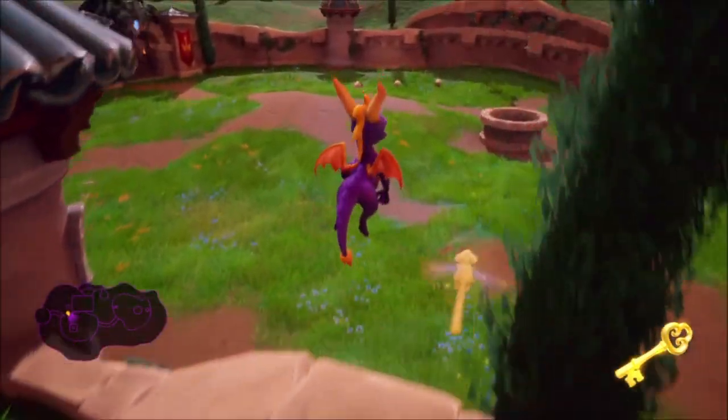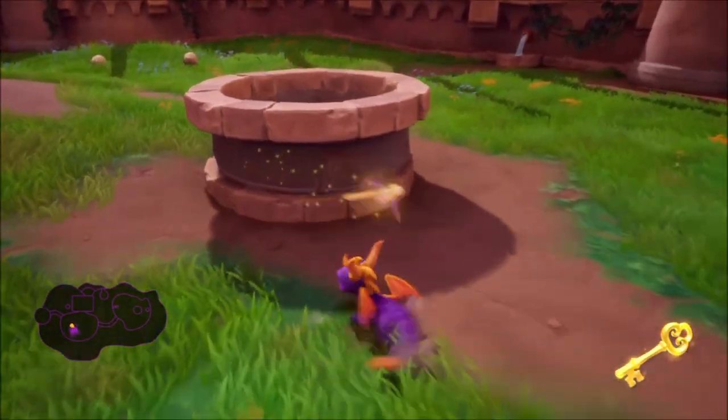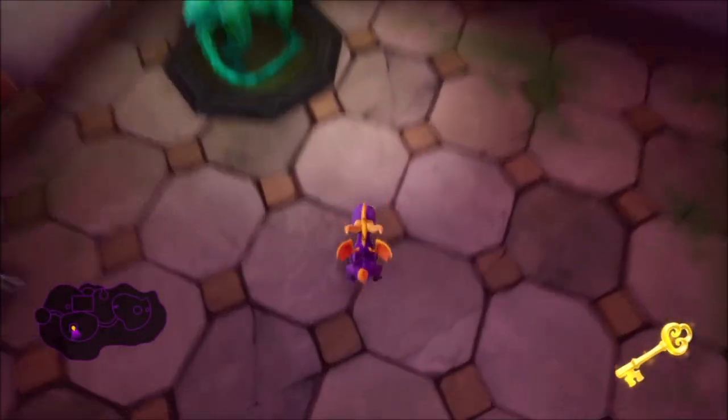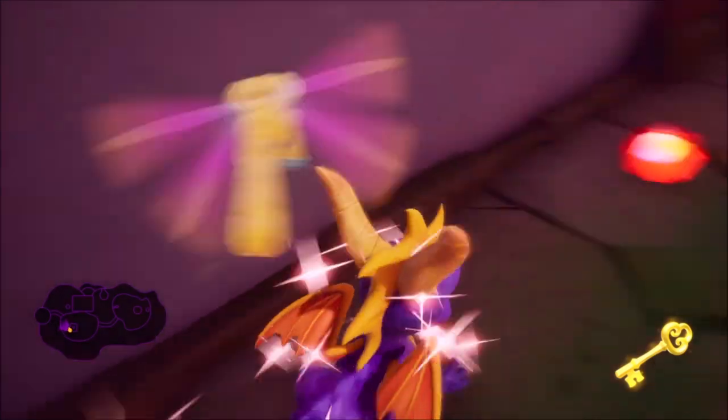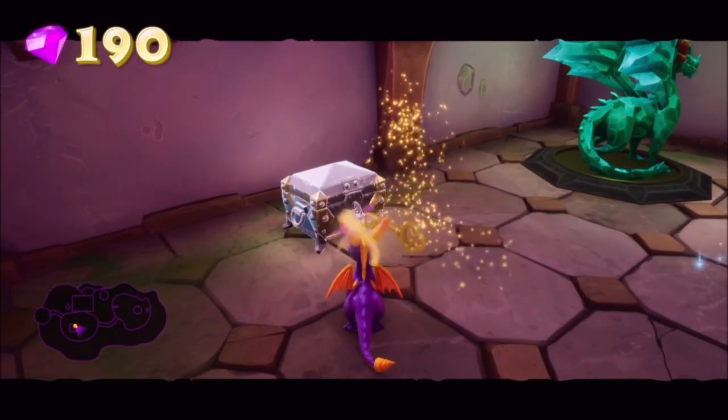Once you collect all of the remaining gems up on the upper level, jump back down to the original spot where the well is at. We passed this well completely before because inside is going to be the remaining gems, the chest that you need to unlock with the key, and your final dragon.